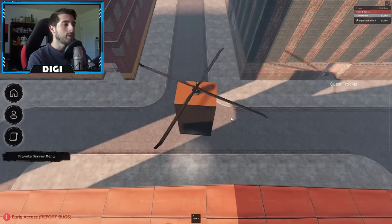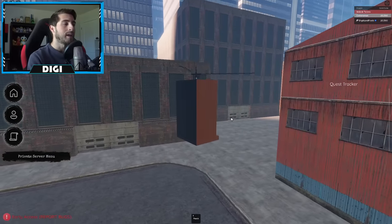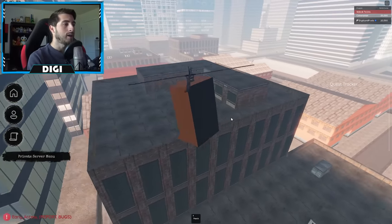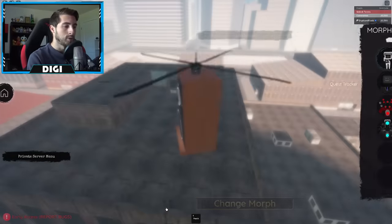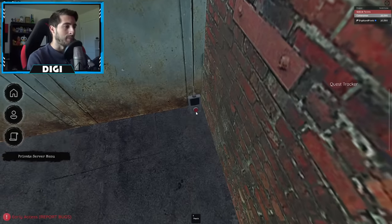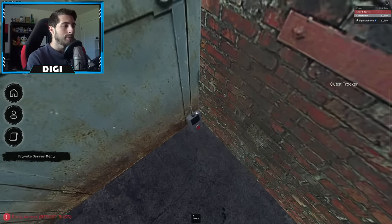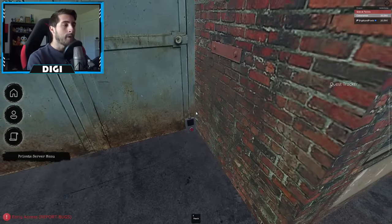I'm just gonna go ahead and use Speaker Helicopter. Once you're here, go this way and you'll see this building right here. Jump and then go over to this side of it — there should be a button. Transform back into a small morph, go over to the door, and there's a remote here. You're gonna interact with it.